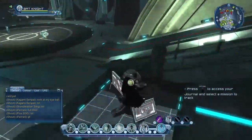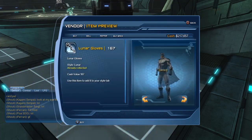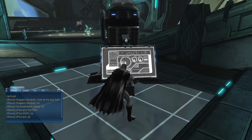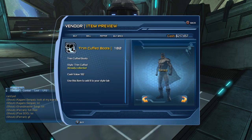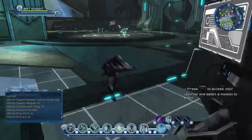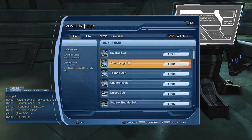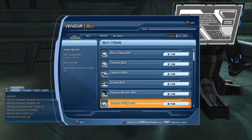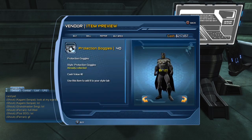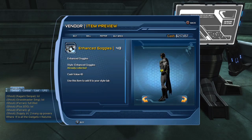On the other side you have another style vendor with all the gloves. We also have the boots. And last but not least there's another vendor with the belts and the masks. I'm not sure if it's all the masks you get at character creation, but if it's not all of them, it's close enough.